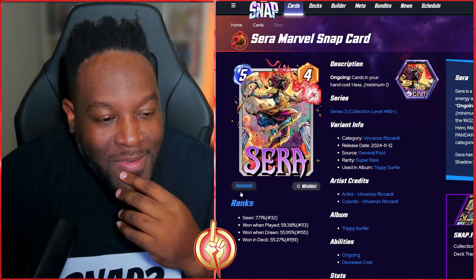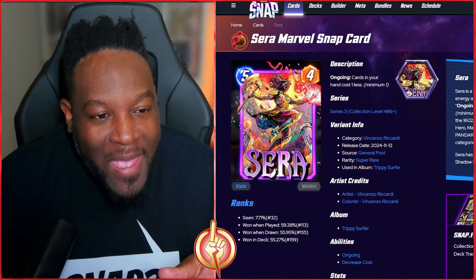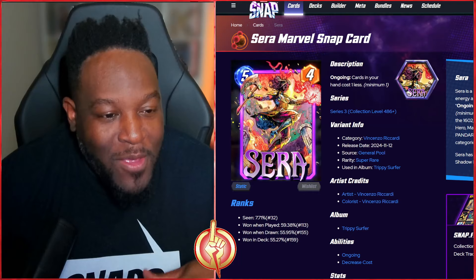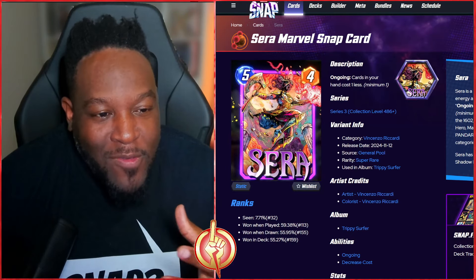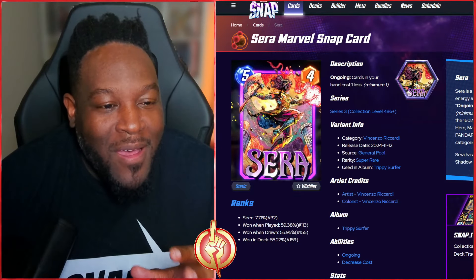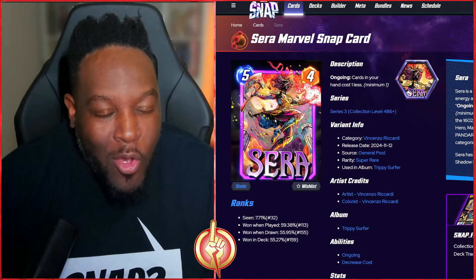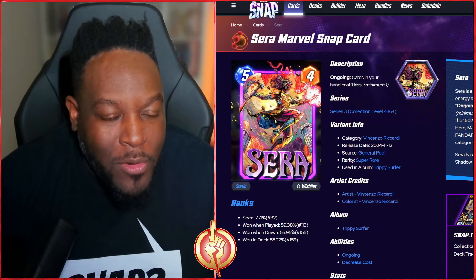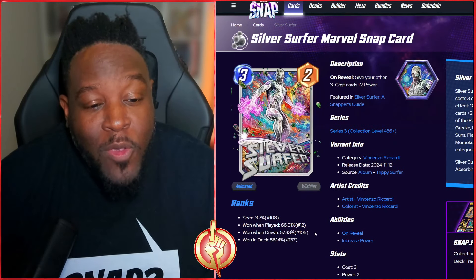This Sarah variant looks flawless. Love the art style. In the animation, we see the fire on her hand, the background moving around — she's somewhere like Asgard maybe. The colors are incredible. This definitely goes with a gold or neon yellow border.